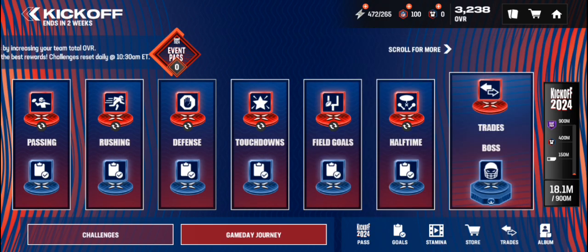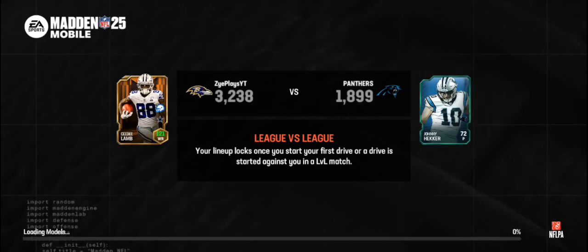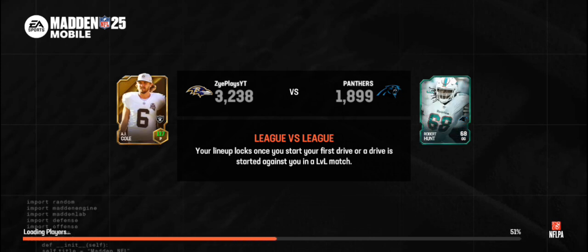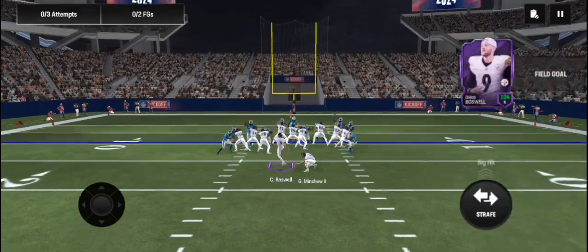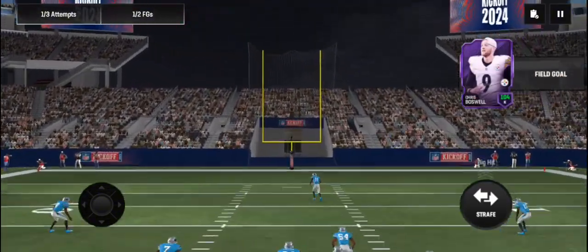We have to get field goals — 60 field goals gets you 60 tokens, 36 and a player chance. I think our best bet is going with field goals here, so let's do this event first. All we have to do is kick two field goals — pretty simple. I have Chris Boswell as our kicker, he's pretty good. This is the stadium that comes in that reward thing — I still don't know what this stadium is from.